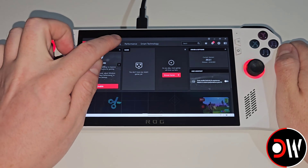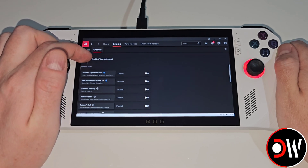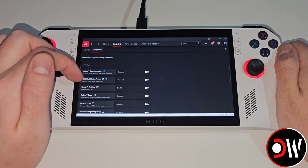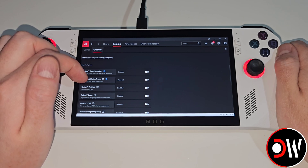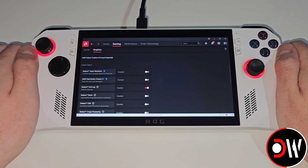Now if we go to our Gaming tab, go to Graphics, and scroll down, we can also see that we have AMD Fluid Motion Frames 2.1 available, which we can enable and disable as we wish.